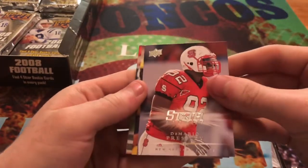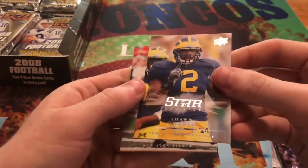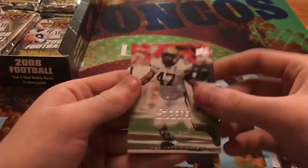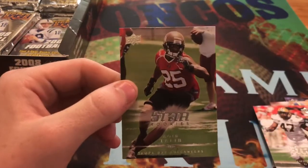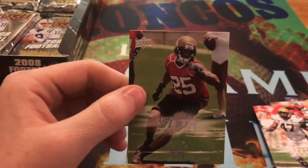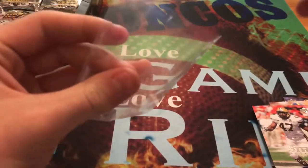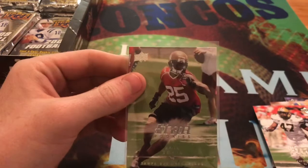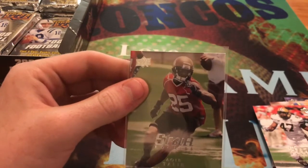We get Demario Presley, Sean Crable, Jonathan Gopp, and an Aqib Talib right off the bat. I actually forgot to mention who I was chasing in this box — I'm obviously chasing after the Peyton Manning card. Pretty easy to find a jersey patch Peyton Manning here, and I'm also looking for Aqib Talib, which I found right off the bat. Also Andre Caldwell, Jamal Charles, Joe Flacco, Jordy Nelson, and Matt Forte.